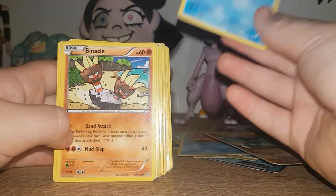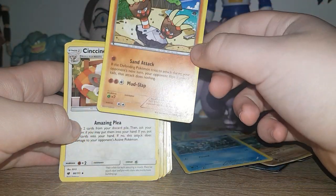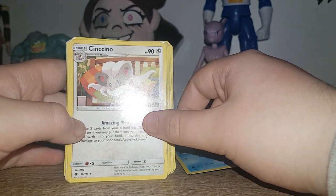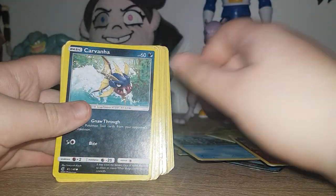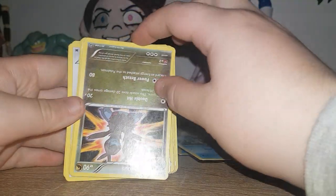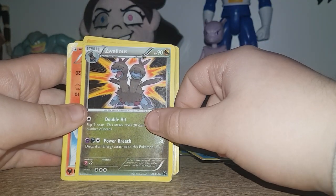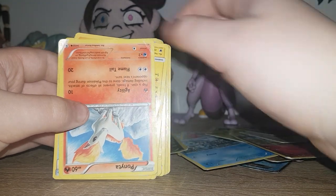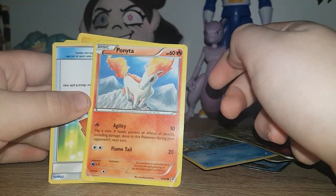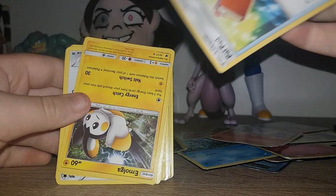Throh. Feels thick. Braviary or something. Chinchino or something. Tangela. Marill. Hoothoot. Carnivine. I don't know how to say this one — Zeraora? Ponyta, classic Pokemon Ponyta. Is there a way of seeing? This was back from 2015. 2015, that card is from. This card — focus — 2018. That's quite recent.